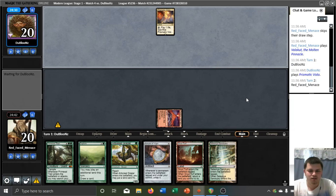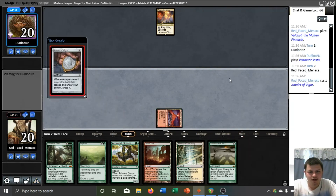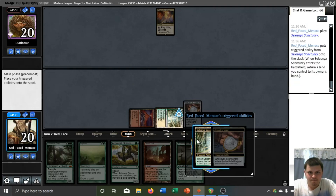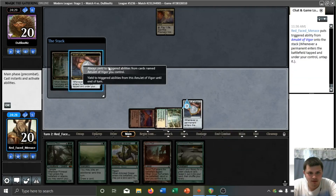Prismatic Vista is an interesting one. Not really sure exactly what to make of that. We'll jam our Amulet. The first deck that comes to mind when I see Prismatic Vista is 5-Color Niv. I don't know of many other decks I would actually play Vista in, in all honesty.